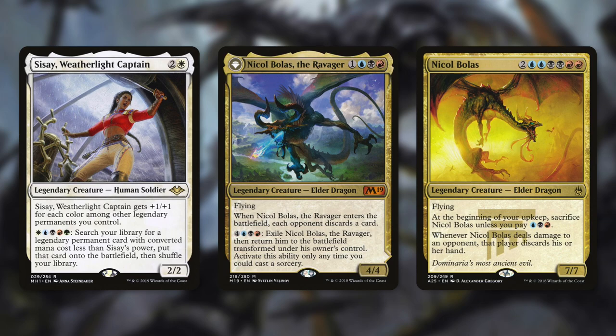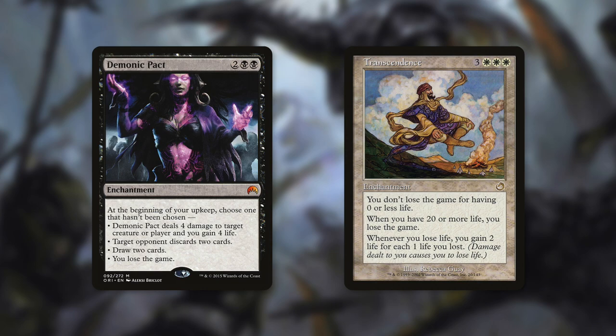Now let's move on to our final category, which is a bit different: I Got This For You. This category features both Demonic Pact and Transcendence. Both of these cards are different because they actually make you lose the game — but we've got other ways to make them work for us. Demonic Pact is an enchantment that costs two black black. At the beginning of your upkeep, choose one that hasn't been chosen: Demonic Pact deals 4 damage to target creature or player and you gain 4 life; target opponent discards two cards; draw two cards; or you lose the game. Transcendence is an enchantment for three white, white, white. It says you don't lose the game for having zero or less life. When you have 20 or more life, you lose the game. And whenever you lose life, you gain two life for each one life lost. Both of these cards can make you lose, but if you can give them to someone else, you can make them lose instead.